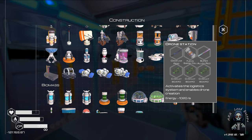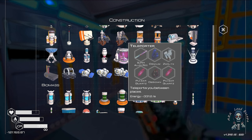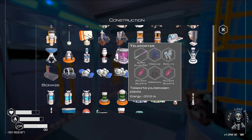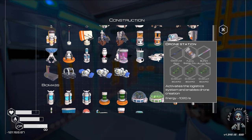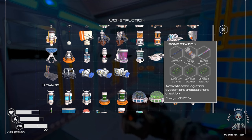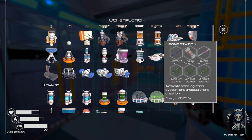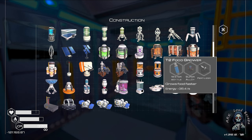What is this drone station? Activate the logistic system to enable drone creation. And that one is the teleport between places. We can do a drone station — it is so expensive for now.